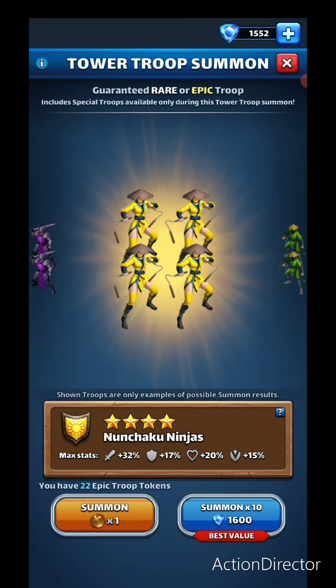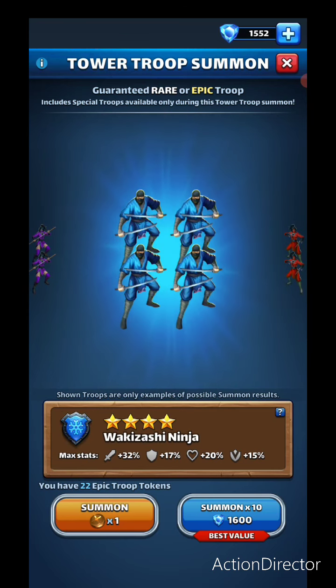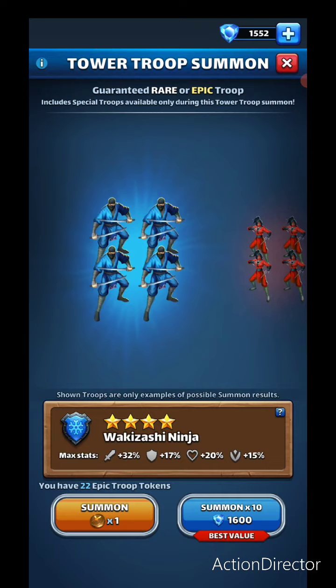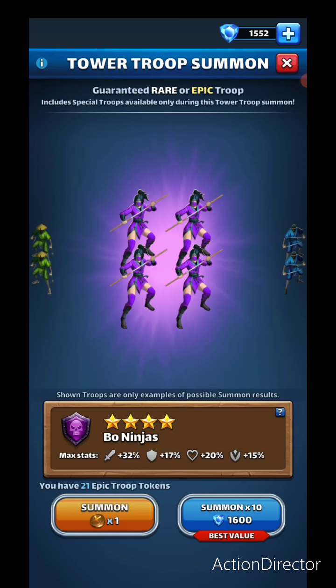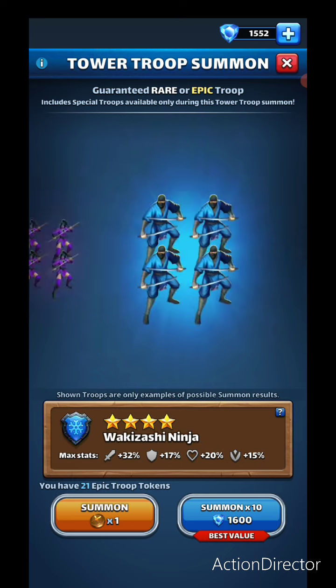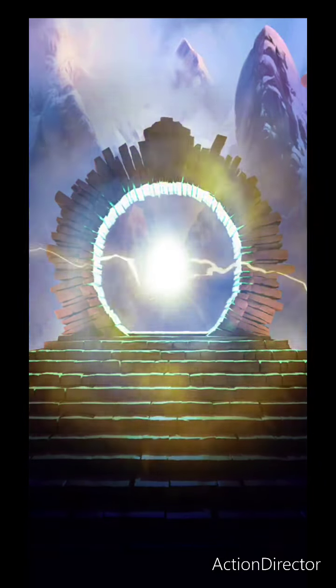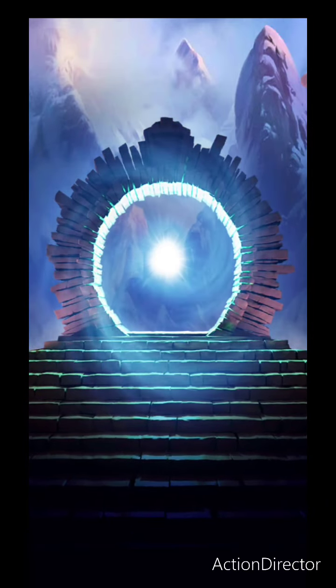I guess we'll just do some troop pulls as well. We have 22 tokens — I kind of want to see if I can get a fourth blue ninja troop. I pretty much have the desired quantities otherwise. I don't really need magic troops right now, but I do have plans to level a second magic troop for blue, red, and green. For yellow and purple I already have two maxed.